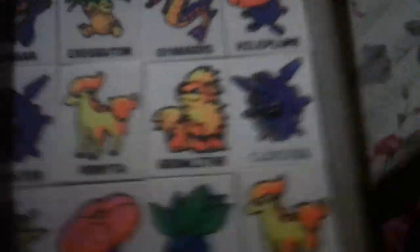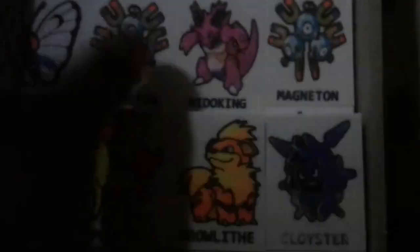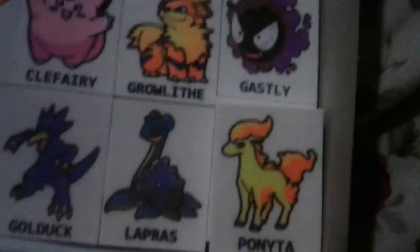I need a Slowbro. There's one more — there's three layers of these. We got another Executor. Another Koffing. Butterfree. Another Butterfree — I got three of them now. A Magneton, Needle King, another Magneton — doubles. A Pikachu, cool. I really needed one of those. A fairy, another Growlithe — oh my goodness. Ghastly, Caterpie, Golduck, a Lapras — it's so hard to find one of these — and a Gengar. No more under there.